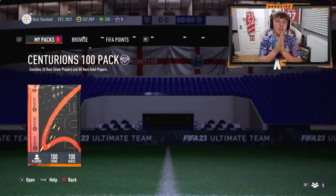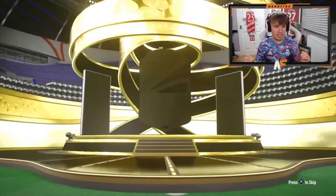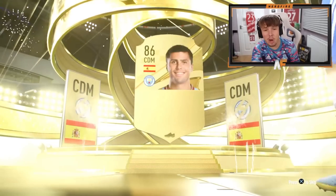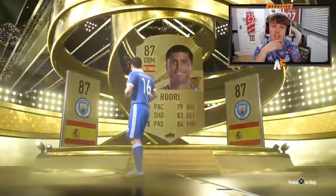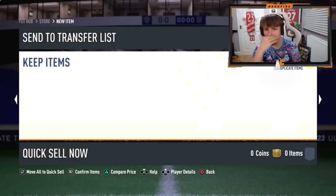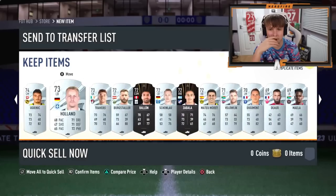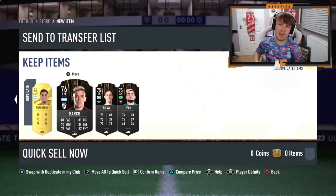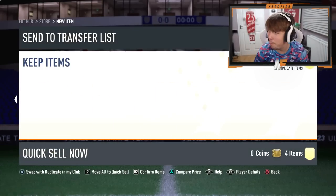On to the 100 upgrade pack now - show us a Centurion in this pack. It's Spanish - it's Rodri, 87. I think 88 is the highest rated so far. He gets Rodri in there - not Rodrigo, Tiago. Any Centurions at the bottom? No. One walkout in that pack. Hopefully we can finally see one at some point.